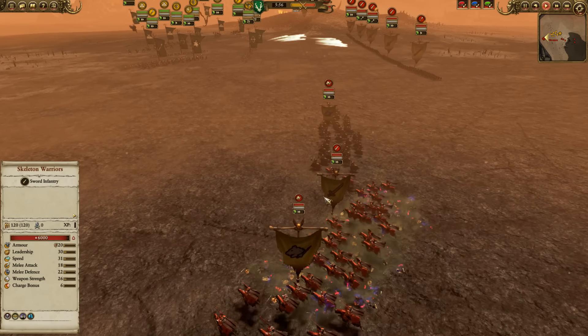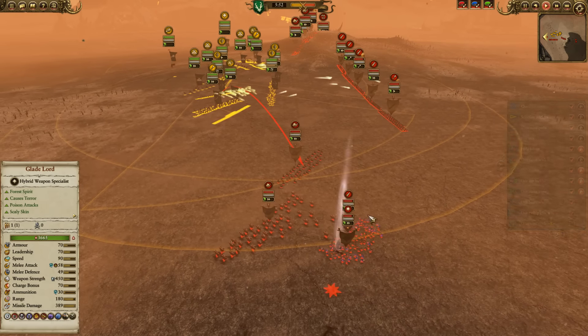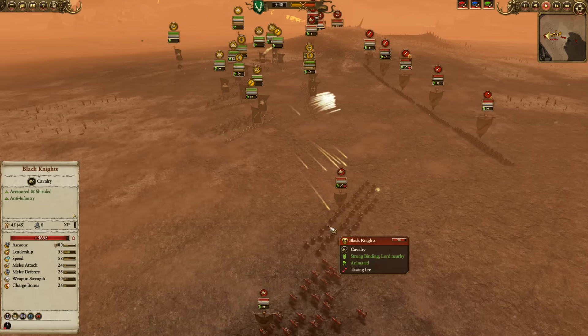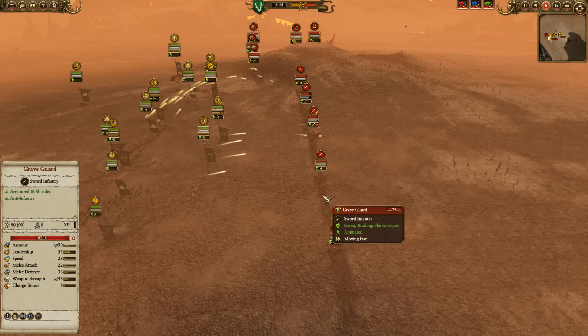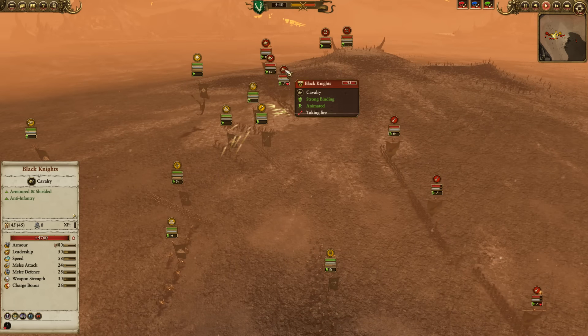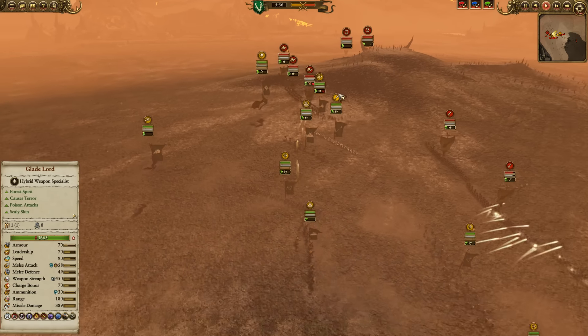Already summoning up Skeleton Warriors — that's kinda weird. Seems like you'd wanna spawn those up right on top of something, because now they're gonna start degenerating very quickly without being in combat. A Blood Knight and a Black Knight moving up for the Vampires. Down the center, there's a line of Grave Guard. And then on this side I see two more Black Knights and one Blood Knight.